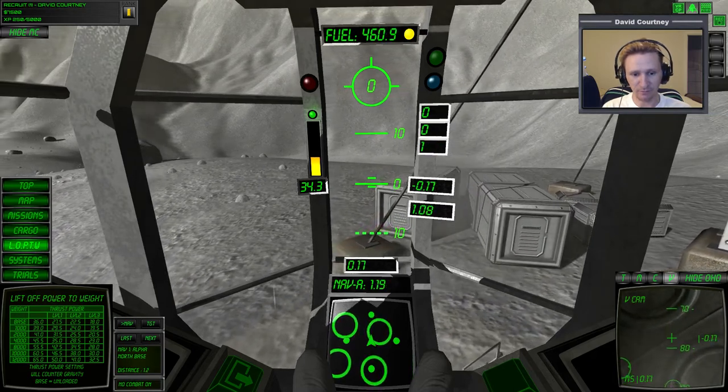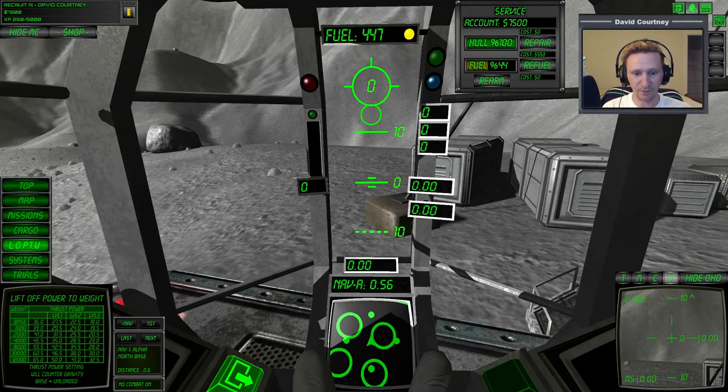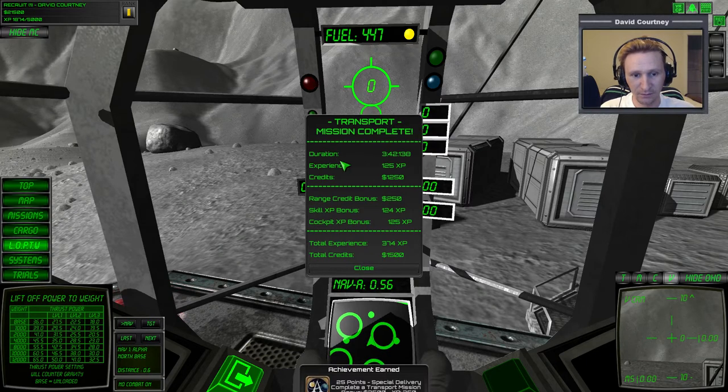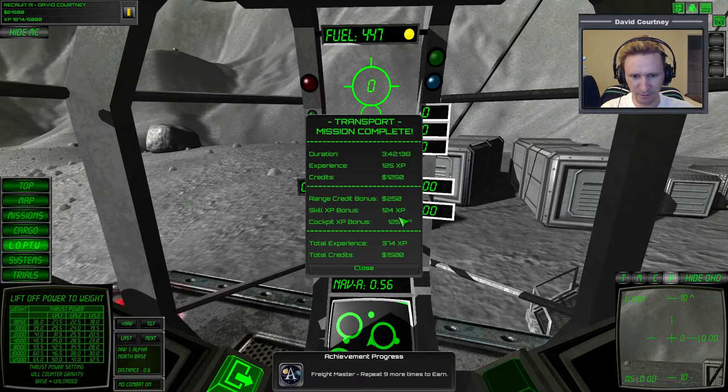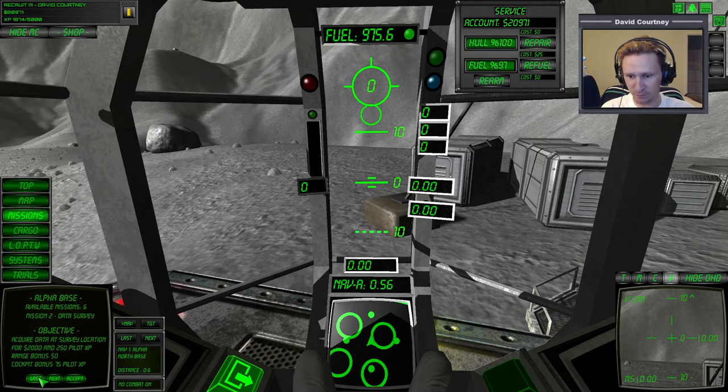We're over the pad - now take away some power, lock and relock. Try to line up the four dots over the others. There we are - unlock the power. First real success! When you do a transport mission, press up on the d-pad to upload the cargo to the landing pad. Duration was three minutes 42 seconds, 125 experience, some range and skill bonus. Let's close that out, refuel, and pick one more mission - five minutes left, so we'll go back to mission number one.